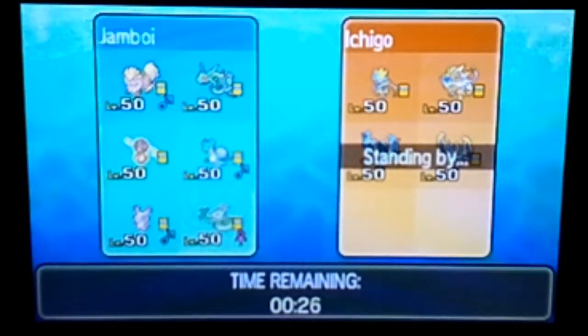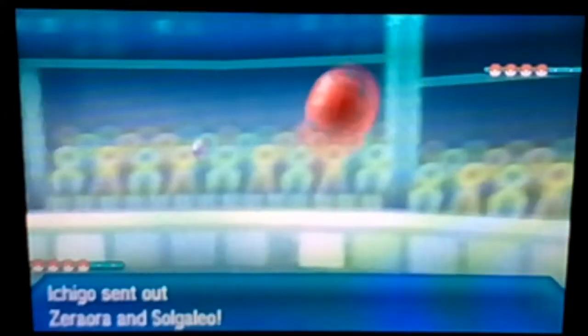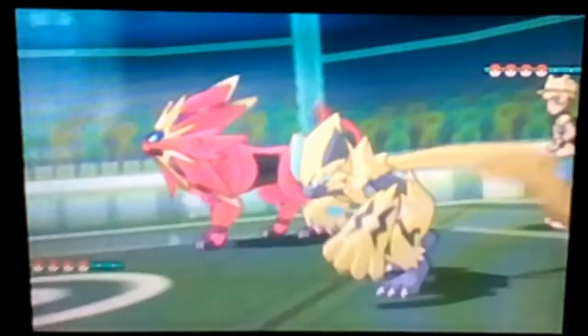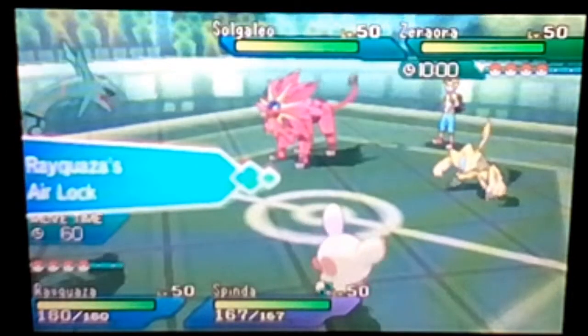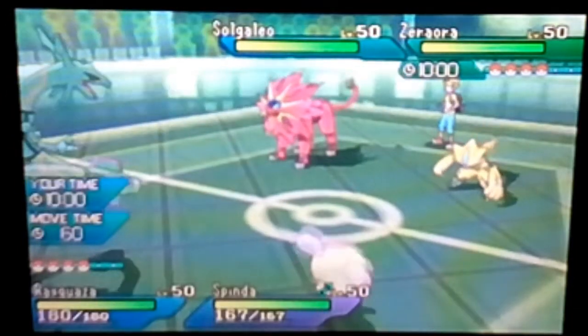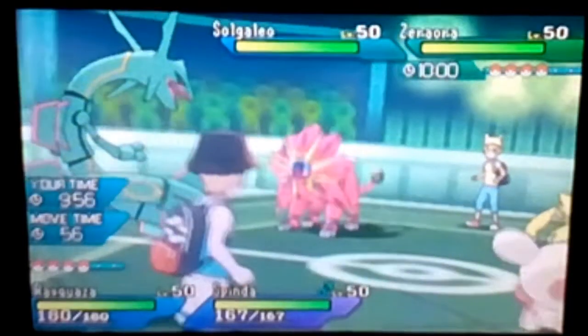I'm gonna bring Rotom and Arcanine. This is not planned at all. There's Rayquaza and Spinda — let me turn that light off, apparently it's causing glare. I'm pretty sure that Rotom is in a Pokéball or event ball, so it's legit. Doesn't matter though — I don't care, this is a hack team.